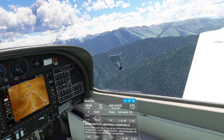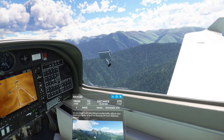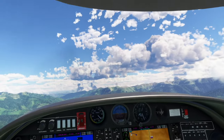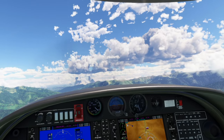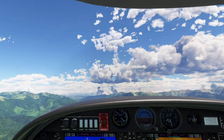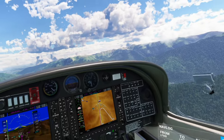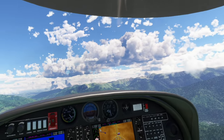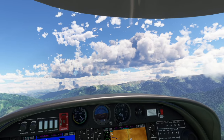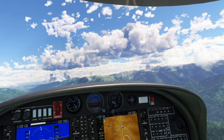As you pass over Lake Genoa, adjust your heading slightly to land on runway nine. This airport looks more like an actual airport compared to the last place we landed, so I'm a little more hopeful we're going to get this one without too much trouble. But it does look like it's on an uphill, which can always be a little tricky — you're tempted to pull power early and then you just pancake right on the runway.